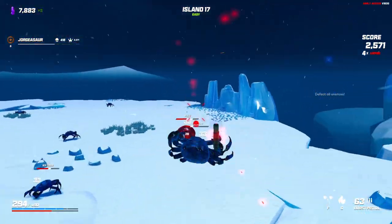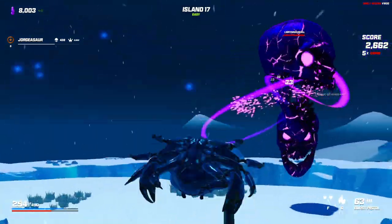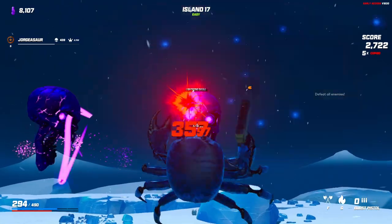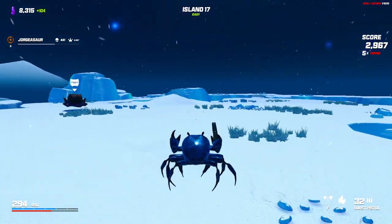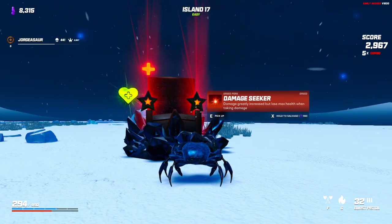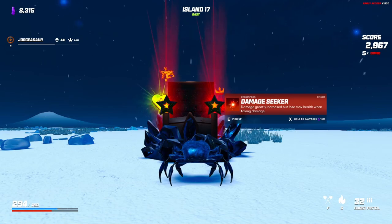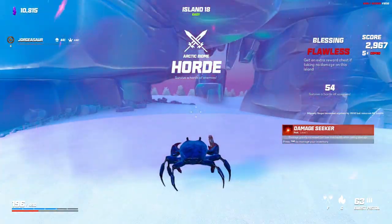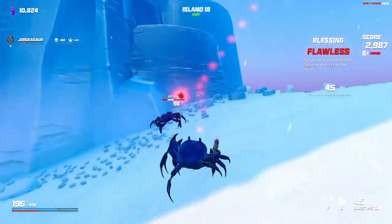Everything just starts dying now guys - we're getting into the absorption rate, everything's just coming down. It's always creepy seeing these guys because they always laugh before you deal with them - scared me the first time. They all have different elements, right now we're working with lightning. This was a greed thing - damage greatly increased but lose max health when taking damage, or gain crystals but lose health at the start of each island. Let's just do damage greatly increase and let's do flawless for double - I hadn't done that yet and I'm really interested to see how it turns out.